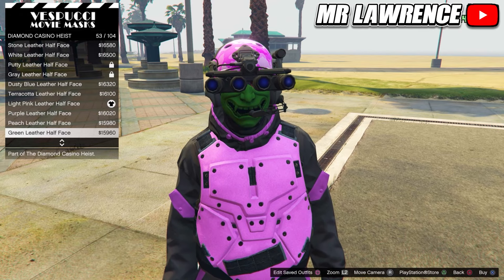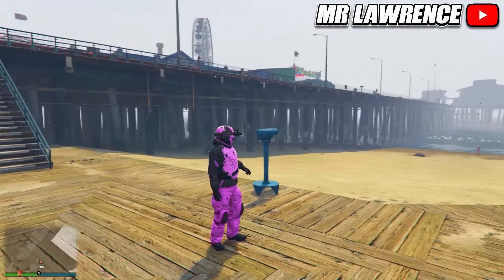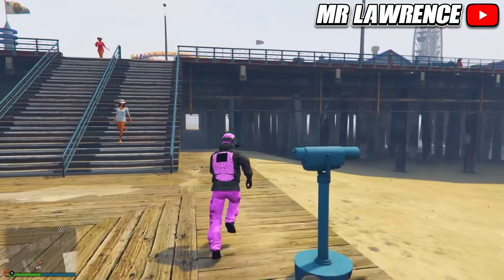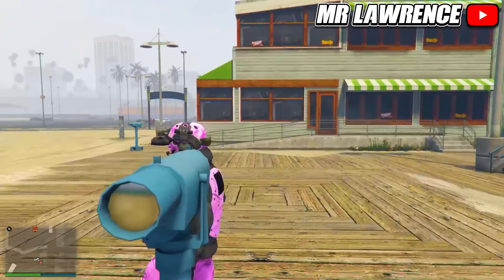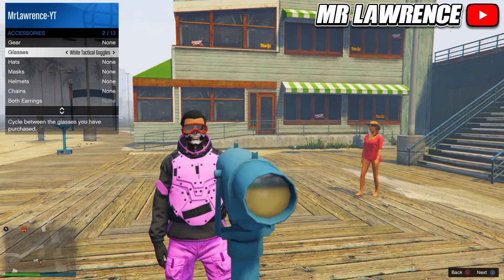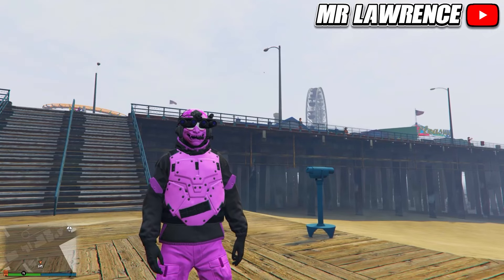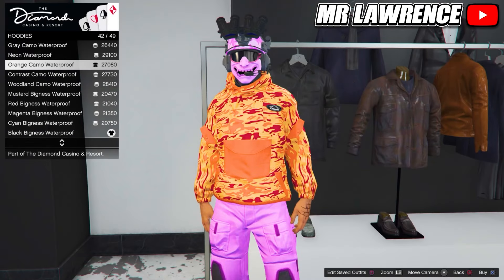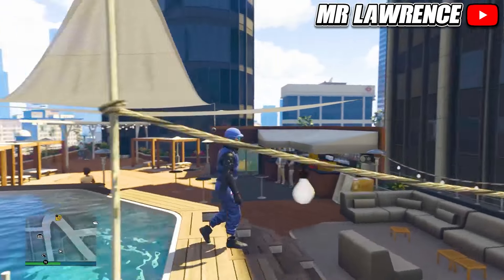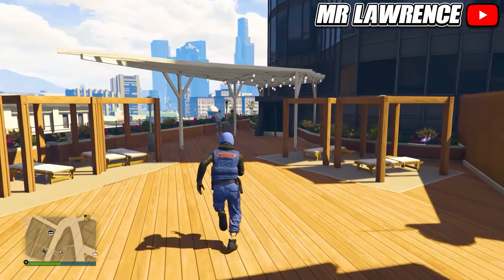From here go to the mask store. Go to the diamond casino heist category and scroll down to number 50. Purchase this mask — the light pink leather half face. We can use the other colored masks for the other colored outfits. Then we will do the telescope glitch to merge everything together. You can easily find one at the beach. Run by a telescope and spin right on the d-pad — it will be E on PC. Your character shouldn't look into the telescope. Now open your interaction menu, go to appearance, accessories and select the pink sport glasses. Then walk away and the glasses, mask and helmet will merge together. Now don't forget to save this outfit again.